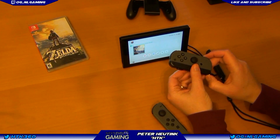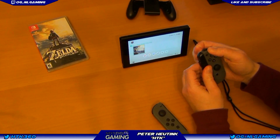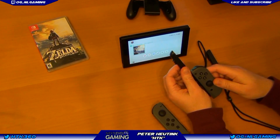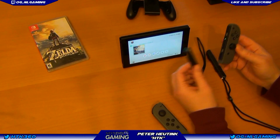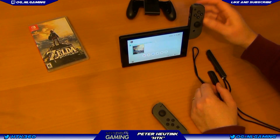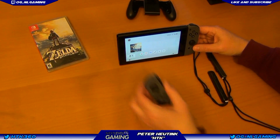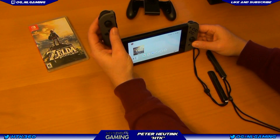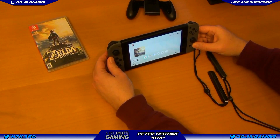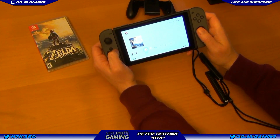In order to detach it, make sure you pull this thing — there's a button down here at the bottom. You push that in and it's still kind of tight a little bit, but that's how that works. Slide these in here, one, two, and it makes that click sound, so that's nice.